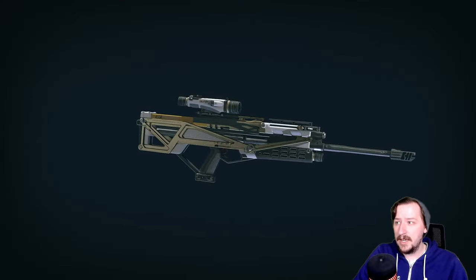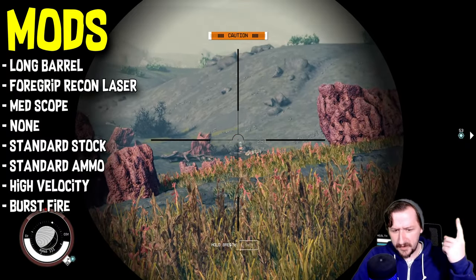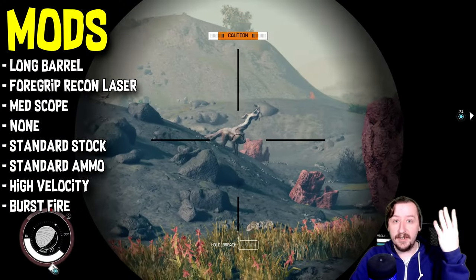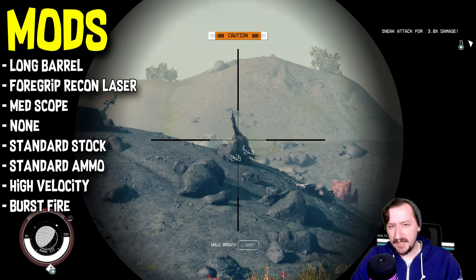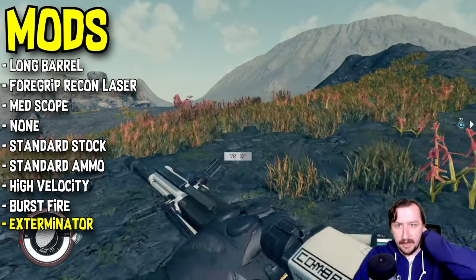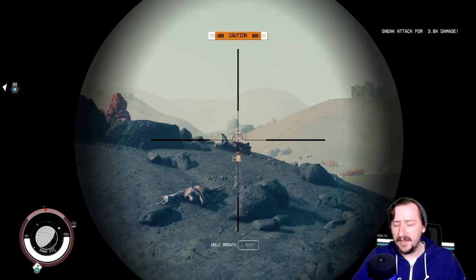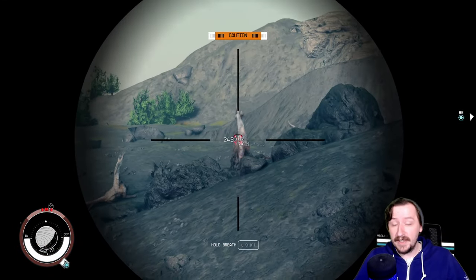Now let's talk about the unique version of this, which you can pick up from the Pirates. You have to buy it in the rare item shop that the Pirates have, and this one is called the Hunter Wolf. It has four mods: Burst Fire on it by default — which I usually switch off for semi-auto — a foregrip with a laser sight, high-velocity rounds, a long barrel, and a medium scope. This one's already set up really good to begin with. It does come with one legendary effect, which is Exterminator. Exterminator gives you 30% more damage towards aliens, which is probably one of the better legendary effects in the game. There's no downside to it, and you can pick this one up fairly early on by doing the Pirates quest. You can also buy the Power Beat while you're there too, which is a really good starting weapon.